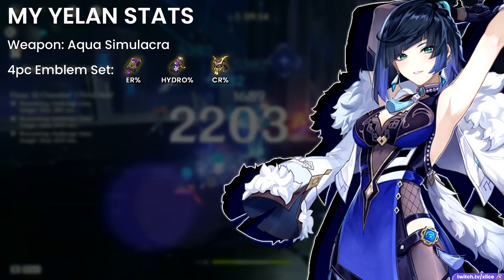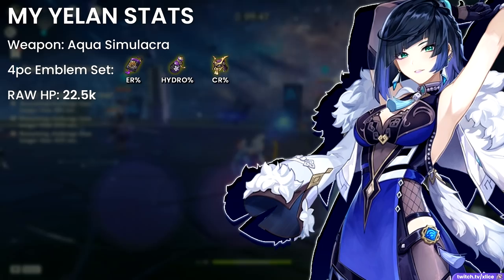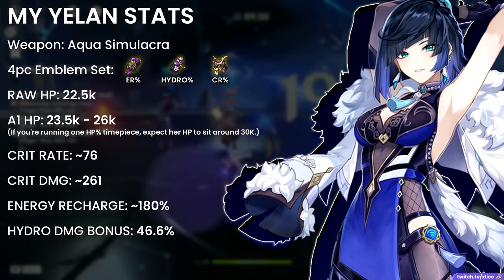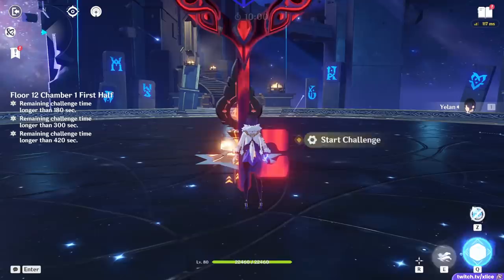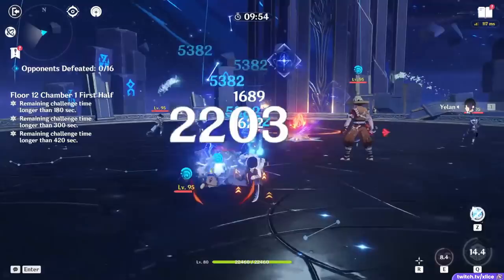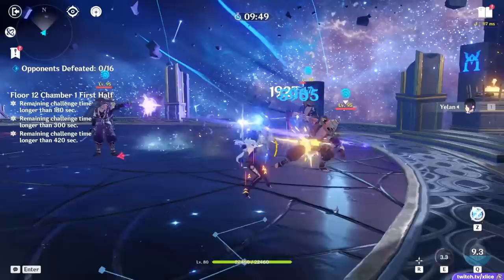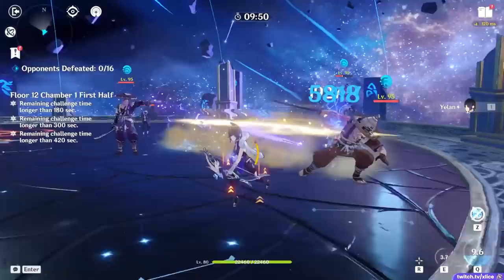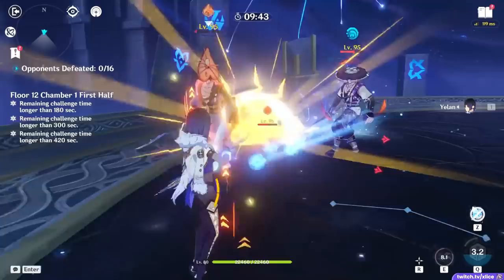For a little bit of in-game playtesting: my Yelan here is running Aqua Simulacra Bow, 4-piece Emblem set, with Energy Recharge, Hydro, and Crit Rate main stat pieces. Raw HP sits at around 22.5k, and with A1 passive this ranges anywhere between 23.5k to 26k. If you're running an HP% Timepiece, expect her HP to sit around 30,000. Her Crit Rate/Damage ratio is at 76/261, Recharge at 180%, and Hydro% at 46.6%. With Talents at level 6, these are higher investment artifacts so damage output will be on the higher end. Here's what raw unbuffed damage looks like with no other party members at all, for 0 stacks on her A1 passive — leaving in 2 tap E's during her burst for a more holistic impression of rotation and some screen time of the A4 passive damage increase in action.